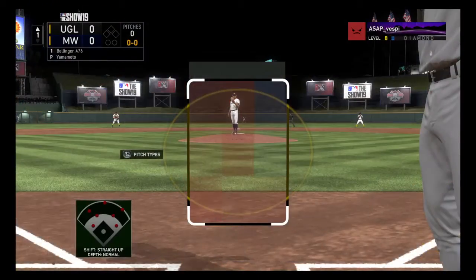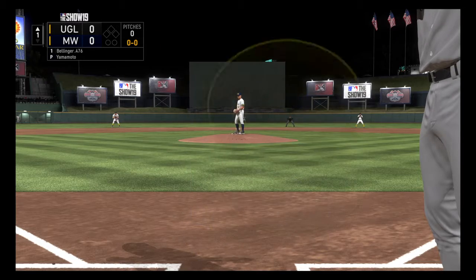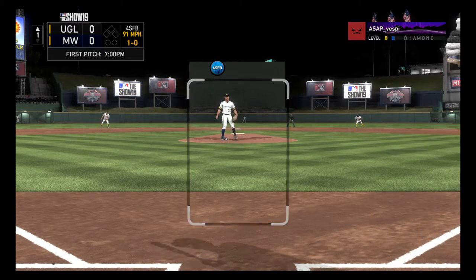Stepping into the box, Cody Bellinger, and we are set for baseball here this evening. The right fielder, Cody Bellinger. He's ready. Here's the first offering — too high, 1-0.